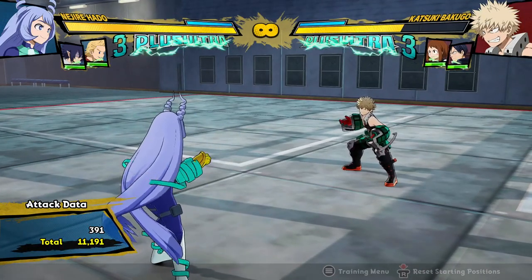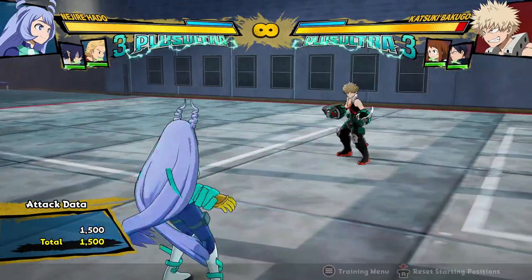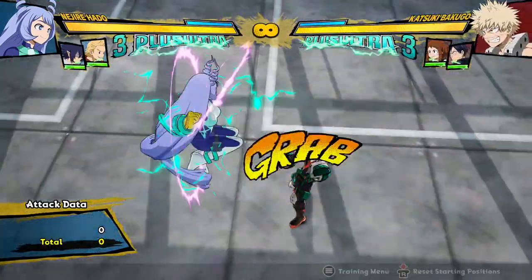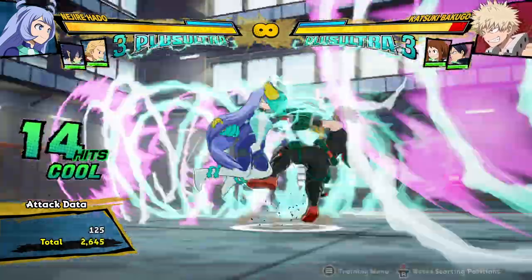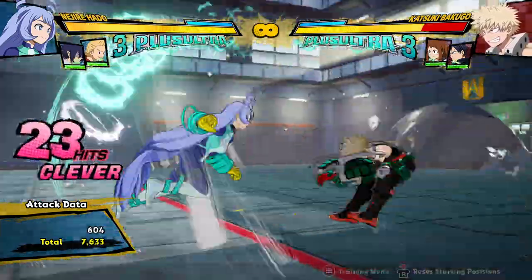She can actually still use her charged Quirk 1 in her combos. It's actually very easy to use it in combos, because with her Tilt Quirk 2 you can actually charge it while it's happening and then cancel that into the charged Quirk 1 and then go in for your combos. So that gives her a lot of combo potential.